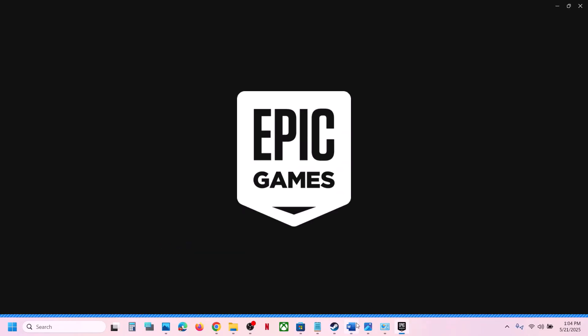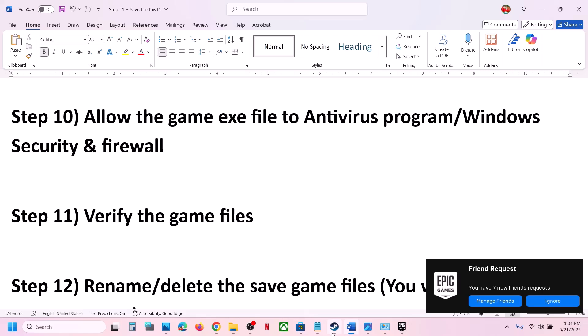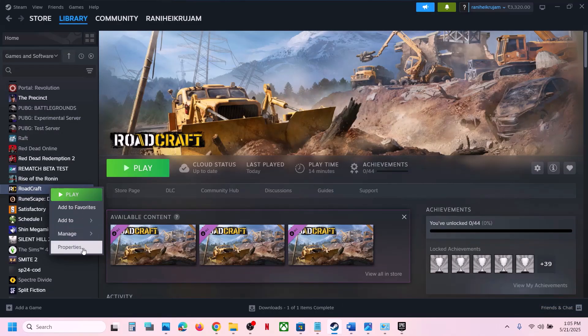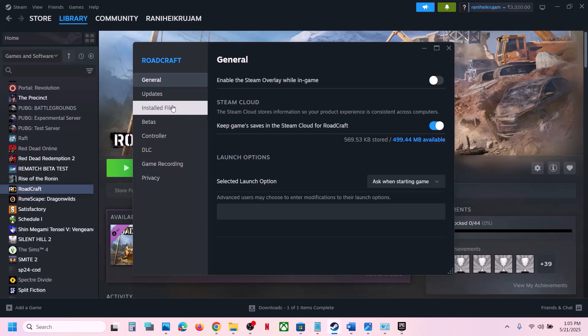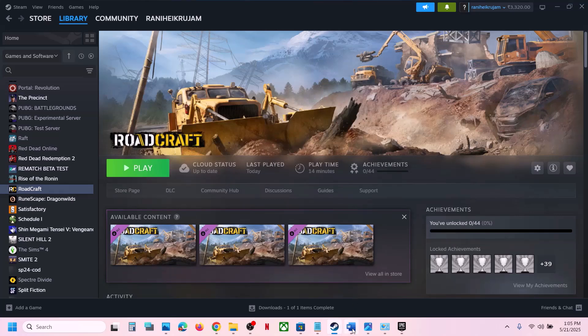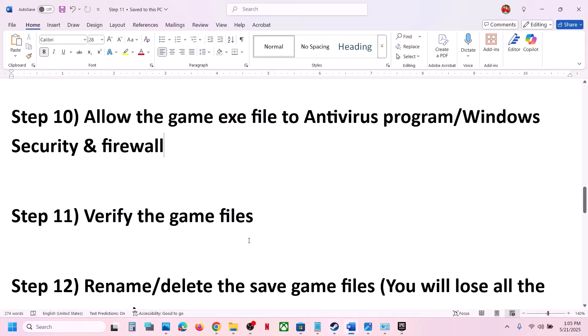The next step is to verify the game files. In Steam, right-click on the game, select Properties, go to the Installed Files tab, and click 'Verify integrity of game files'. Once the verification is 100% complete, launch the game and check.